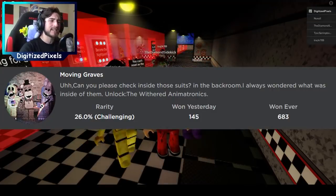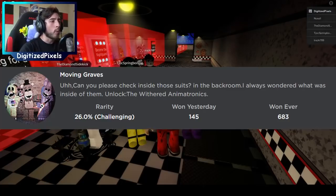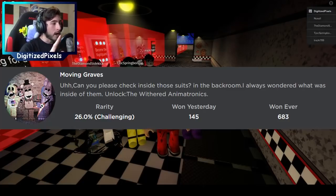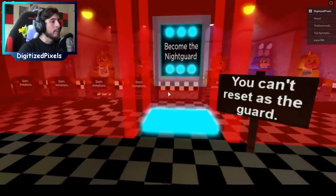Congratulations! The next badge is going to be called Moving Graves and it says: can you please check inside those suits in the back room? I always wondered what was inside of them — unlock the withered animatronics. This one is going to be a little fun; it's one of the easy ones.